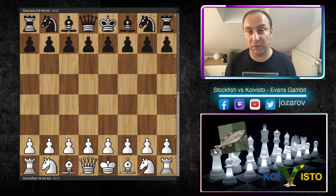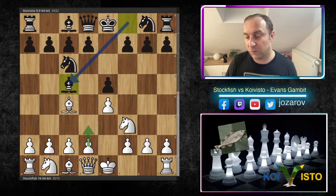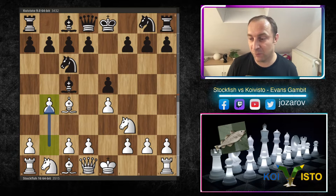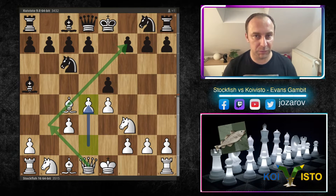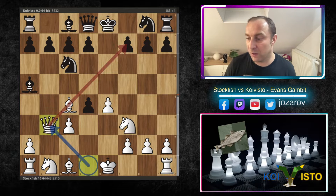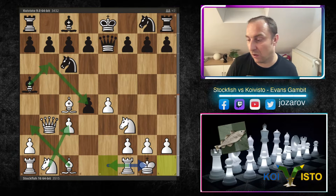So put your seatbelts on and enjoy the sharp tactical battle between Stockfish and Koivisto in the Evans Gambit. Stockfish with the white pieces opens with e4, we have e5, and after a couple more moves we have the Italian Game. Now Stockfish pulls off the Evans Gambit — really wild stuff. After Bishop to b4 we have c3, the bishop drops back, and the most dynamic variation is to play d4. Now there are tactical possibilities with Queen to b3, and after e takes d4 we have Queen to b3 hitting the pawn on f7 immediately. You have to protect it, and here kingside castling is played by Stockfish.